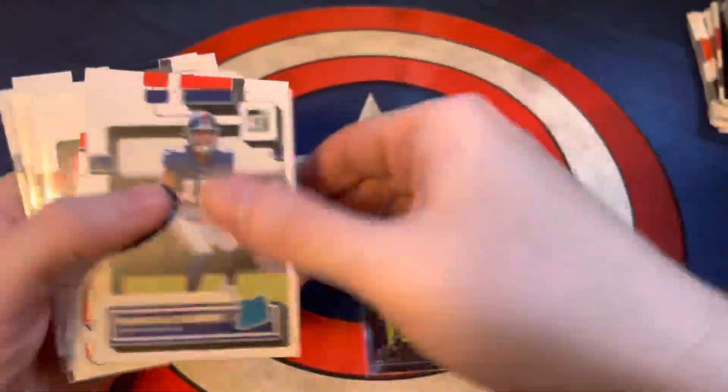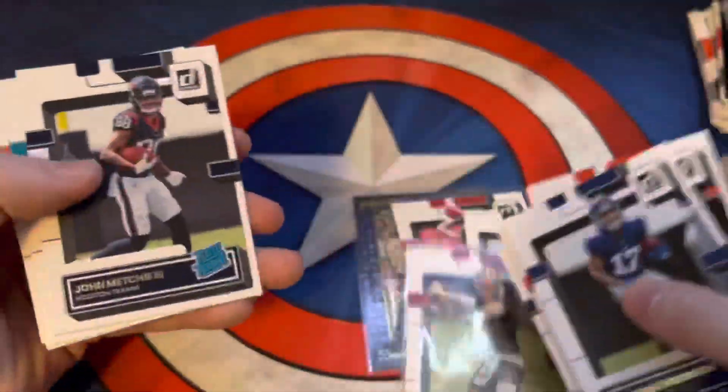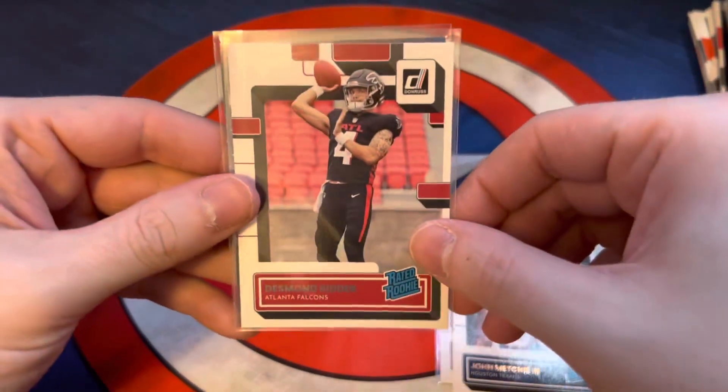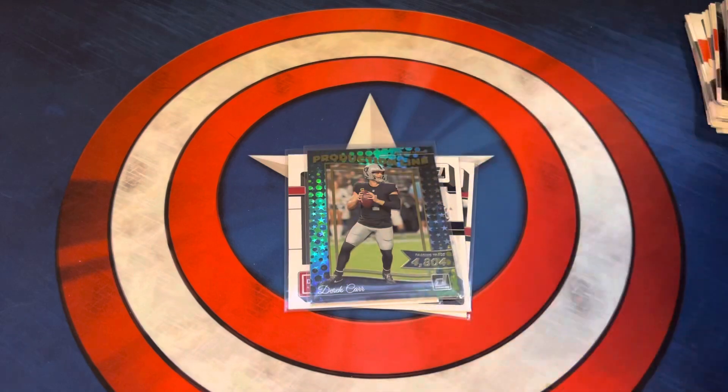So between that, we got a Ritter, canvas of John Mechie, and Brock Purdy - those will probably be our hits here. Brock Purdy, John Mechie canvas, Desmond Ritter, and then Derrick Carr production line. All right guys, that'll do it for today's video. Thank you for watching. I'll catch you in the next one.